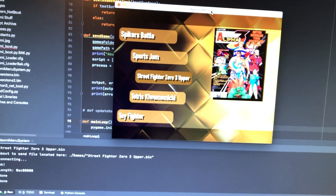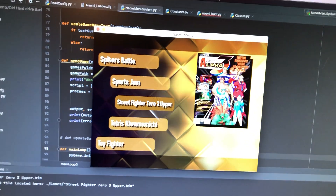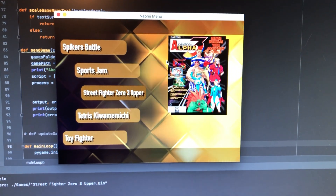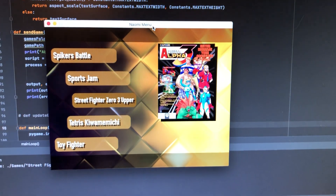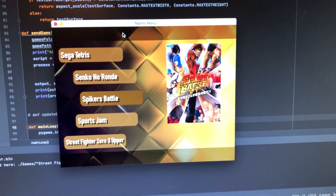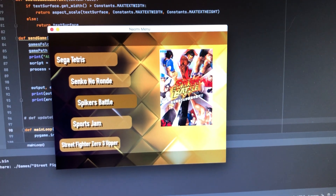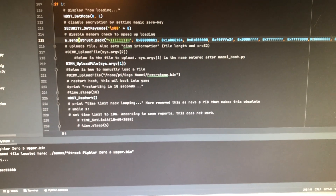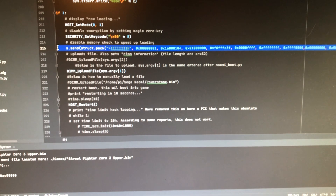I've got my own little Naomi menu boot system that I created myself, just in Python with Pygame - it's not finished yet. Basically you can choose a game and it runs the netboot.py file, and this line here is what I've added in.